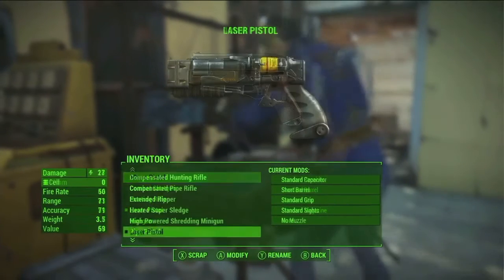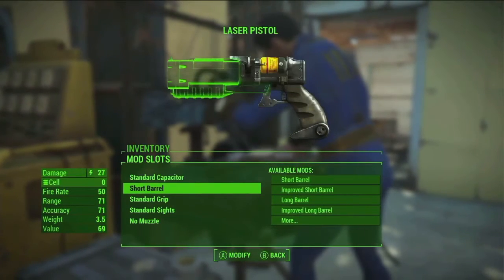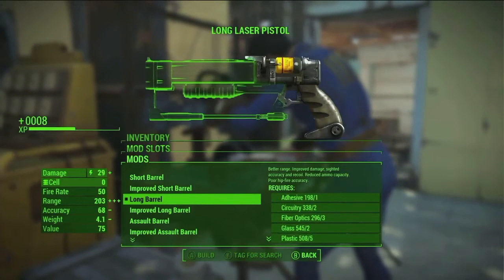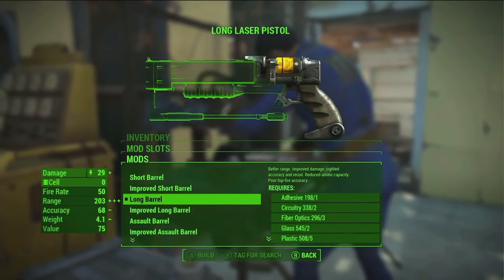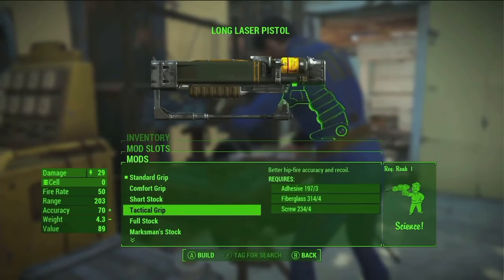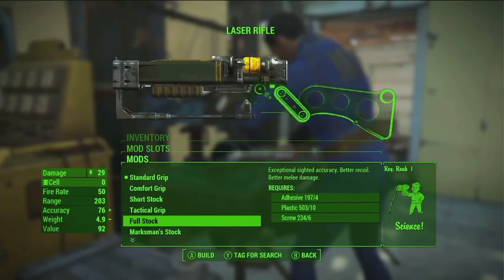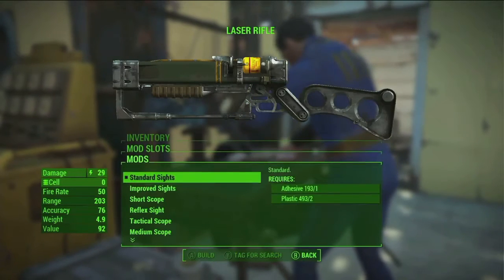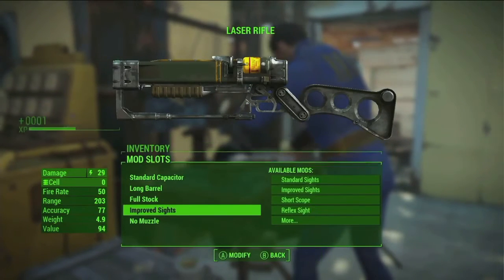We do have over 50 base weapons and over 700 modifications for those weapons. So you could take a basic laser pistol from Fallout — just one of the base weapons — and then modify that and turn it into something completely new.